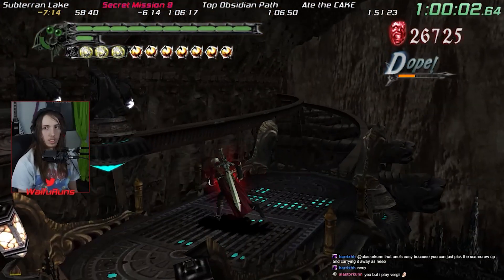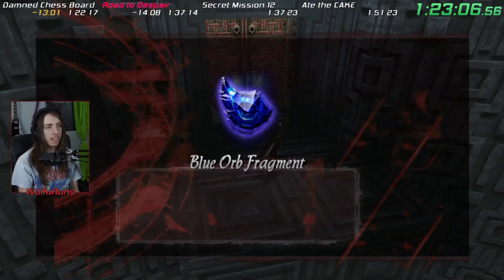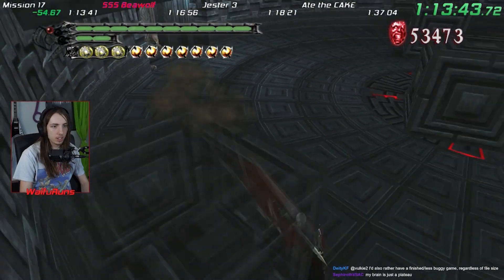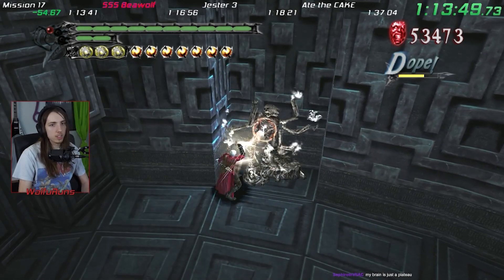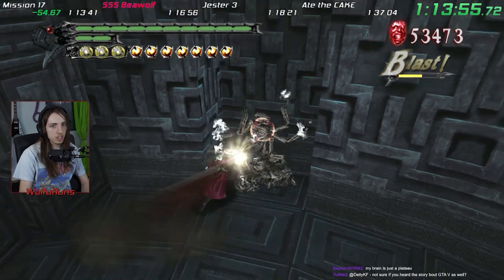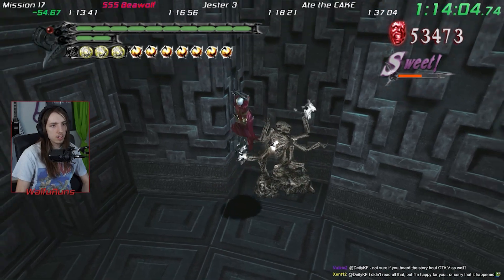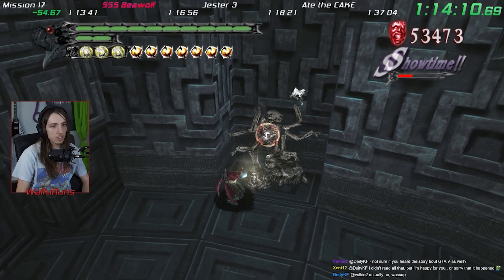I didn't want to mash Ebony and Ivory because my poor hands just can't take it anymore. The final few secret missions were a ton of fun — I found that you don't need level 2 Trickster for the final one, just Air Hike and level 1. The hardest thing in the whole speedrun, however, turned out to be the last combat adjudicator in Mission 18. I did it relatively fast on my first attempt, but lost over 10 minutes in subsequent attempts — I just could not be stylish enough, even switching to Swordmaster. I was afraid I couldn't afford the Holy Waters for Arkham, so I asked Chad for help.